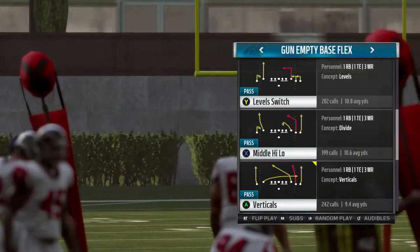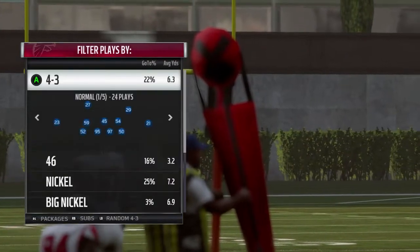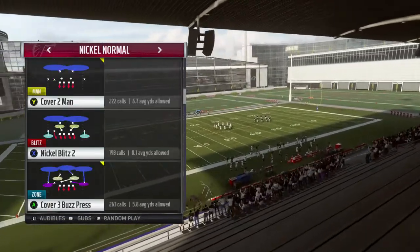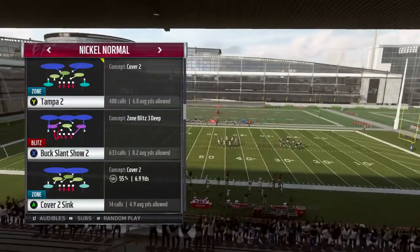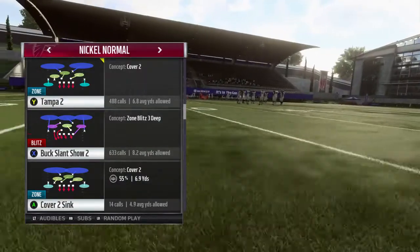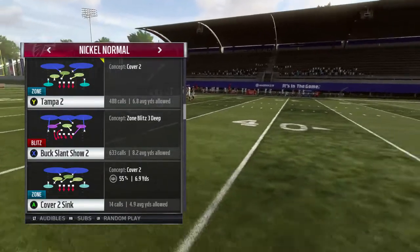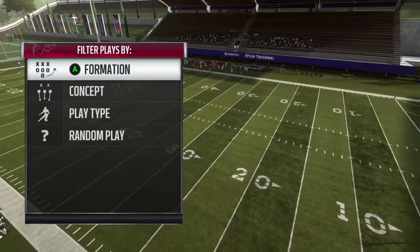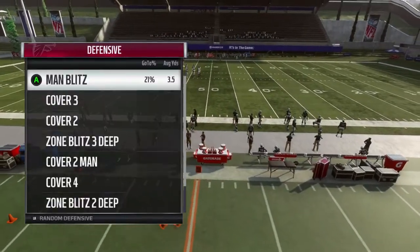The first play I'm going to show y'all is Mid High Low. We'll go to the Nickel formation. When you're attacking Cover 2, you want to attack the sidelines — in between the light blue and the deep blue — or you want to attack it over the middle deep. Let's get to it. I'm running a new concept.